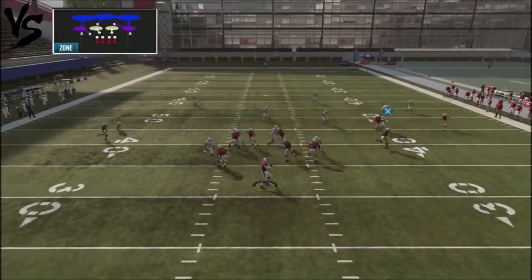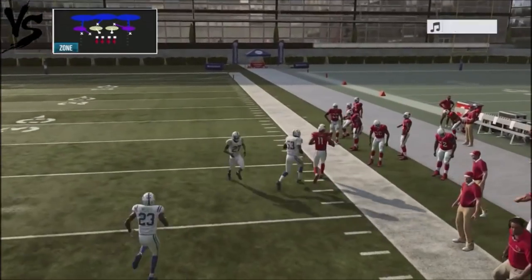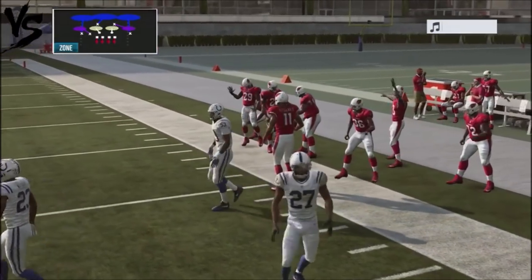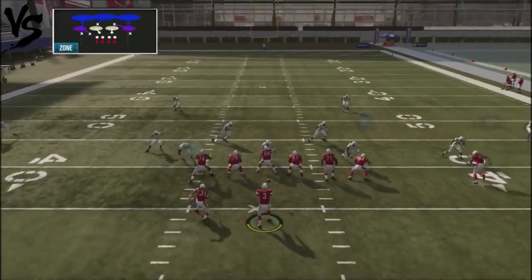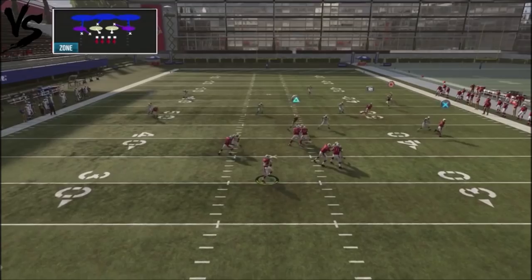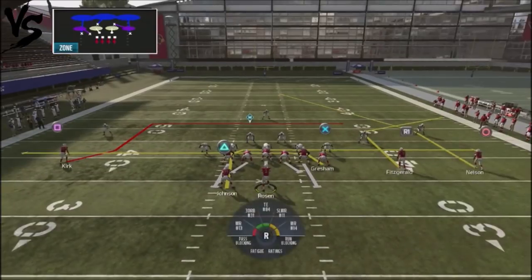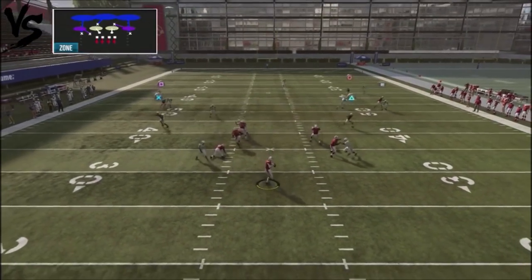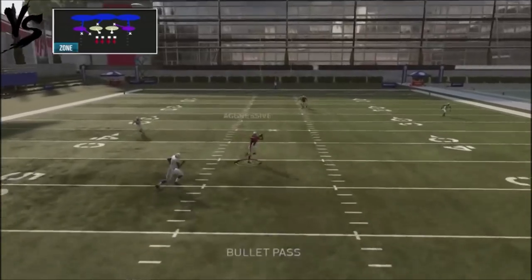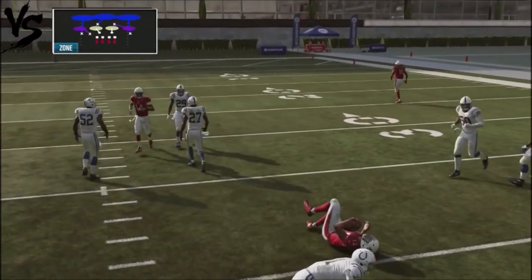Against Cover 3 — if you want to attack the corner, drop it down. With the signature play, you can get an opportunity to hit a corner route if the defender bites down on the flat route off to the right hand side. This will open up some big play opportunities down the sideline. You can't just run the play stock for a quick hike.